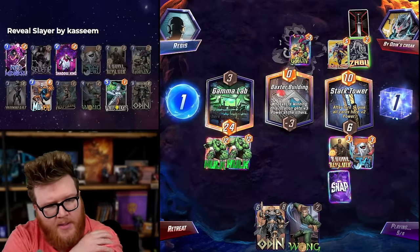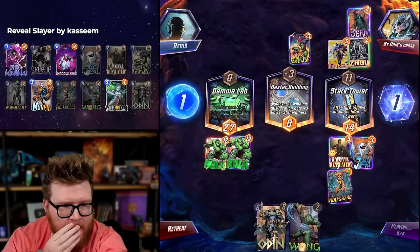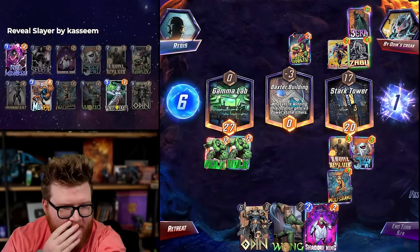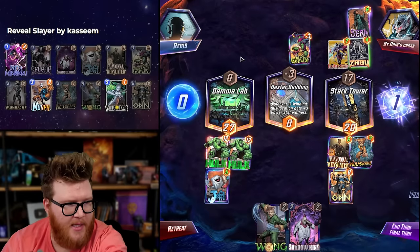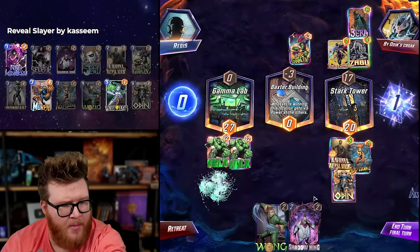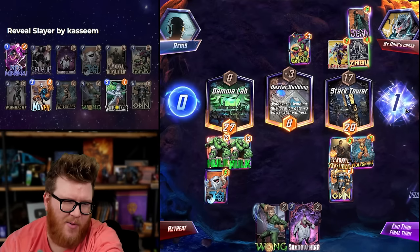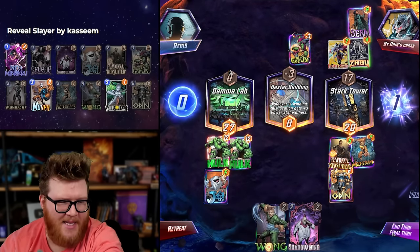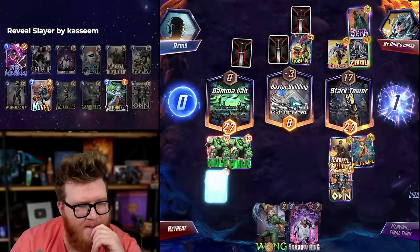The only real play here is an Odin — Shadow King just doesn't do enough I don't think. This hedges against just a Shang-Chi, but does it win I wonder. Does the sequencing matter at all? If I play Odin and then move Jeff it shouldn't matter — it's not like Odin sees the Jeff or the Wolfsbane. This is iffy. Moving the Jeff is risky but I feel like I almost have to, though I'm also worried that Baxter Building plus Shang-Chi still beats Jeff.